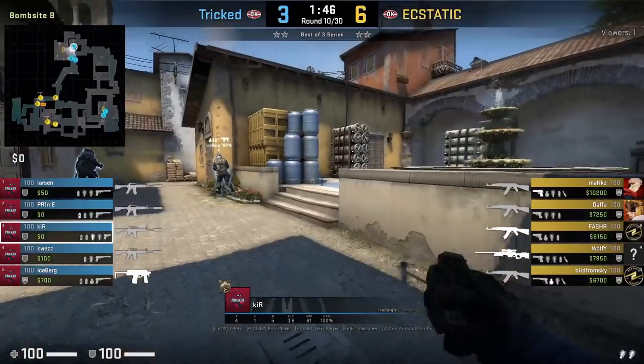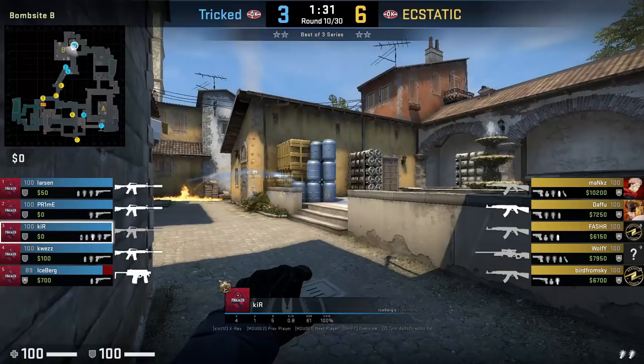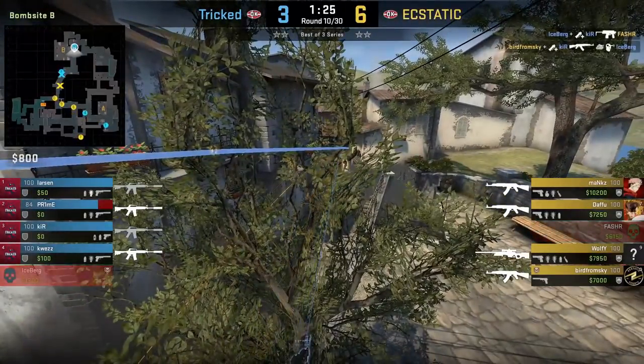Kier flashes banana from pool — aim at this part of the first oranges, then jump throw. This flash lands deeper than the one thrown from CT. The flash will blind Fast Char, setting up Iceberg for the kill.